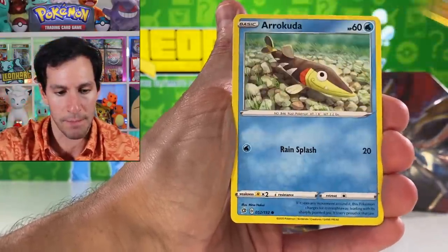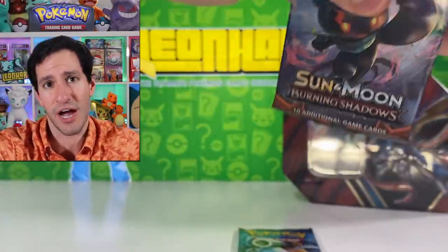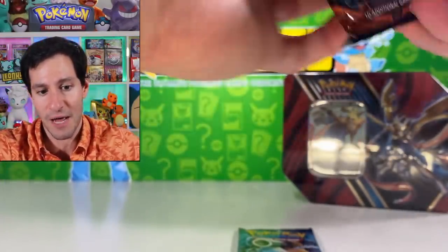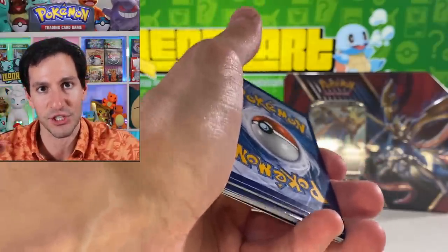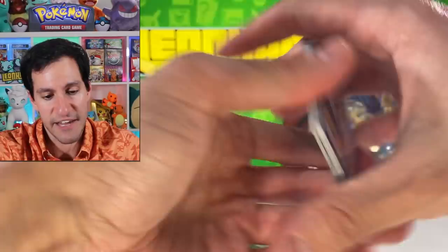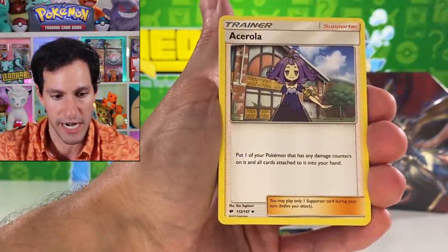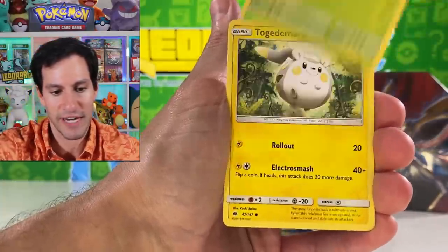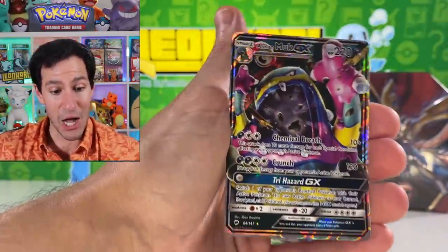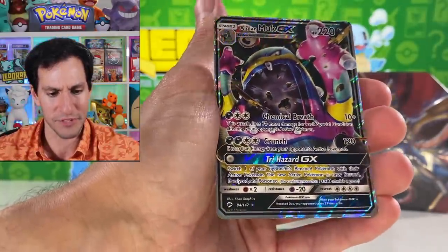From Rebel Clash we got Arrokuda, Stufful, Lotad, Lombre, and an Alolan Muk GX — not charizard, but there's a nice can of Coke artwork right there. I still need the golden Froslass from Rebel Clash and lots of other hyper rares like Boss's Orders. Stipulation: if we ever pull a hyper rare Charizard from Burning Shadows, we all go crazy and get the video to 15,000 likes — I've only pulled it twice ever.